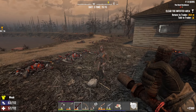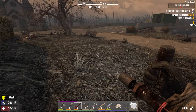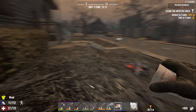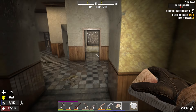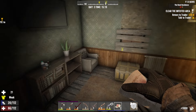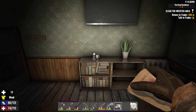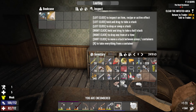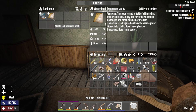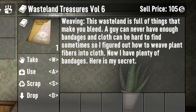Dude, fuck off. I can't be dealing with you two. I'm already getting my ass beat good enough by those guys. I knew what was going to happen - it just didn't matter. Then again, if I didn't have parkour level two, I was probably actually dead right there. Alright, here we go. The wasteland is full of things that make you bleed.